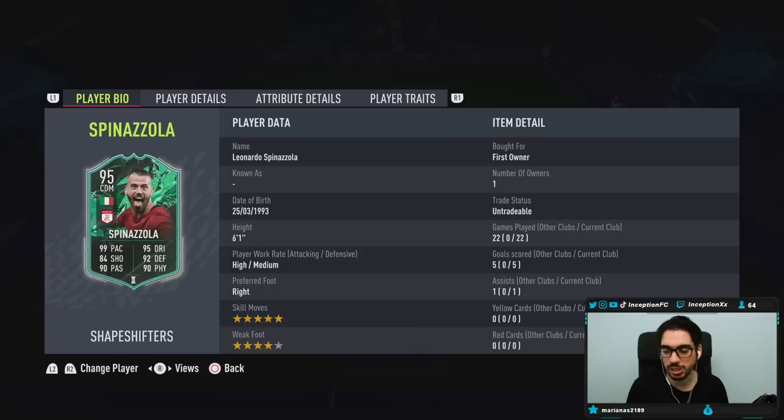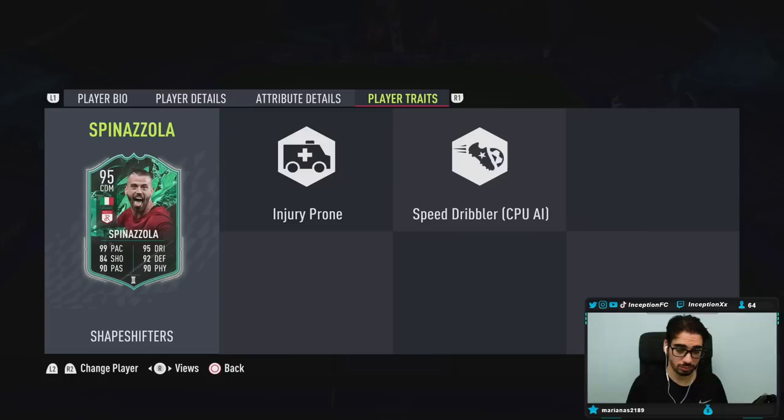With the high-medium work rates, it adds a variable to the card. When they're medium-medium, boring — very, very boring. But the high-medium while being a right-footed player with a 4-star weak foot is fantastic. We're going to be using him in the 4-1-2-2 formation from Bugs Club, playing in that center-mid role on cover center instruction, which I'll show you guys after.